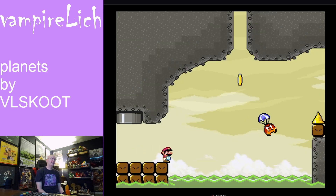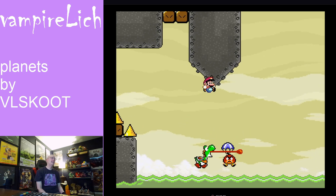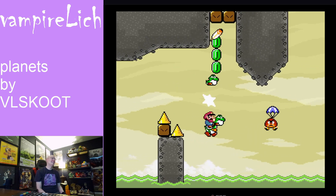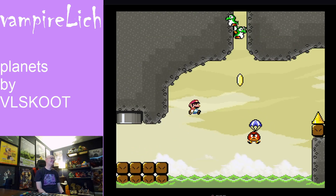Interesting. That's the kick-the-P-switch-into-the-ceiling-and-land-on-it move — from Yoshi. I didn't think I was going to make that. That's wild.